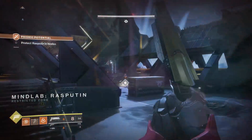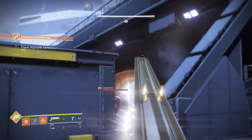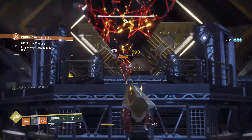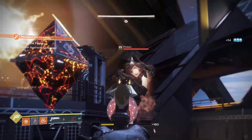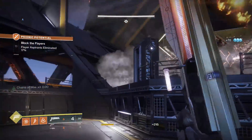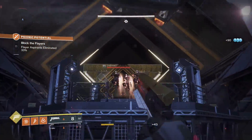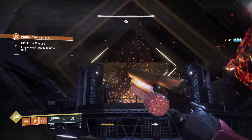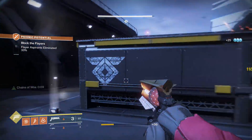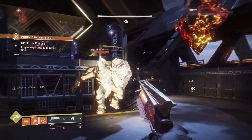Next is the exotic hand cannon the Sunshot. Its perk, Sunburn, fires explosive rounds and highlights targets that take damage, and targets killed by the Sunshot explode in solar energy — which can chain multiple times. Watching every single enemy explode in a huge fiery chain is not only super effective at clearing adds but makes the weapon feel extremely powerful. It shines in PvE with more low-health enemies to chain explosions, but it's also not bad in crucible. If you like explosions, there's no reason not to run this constantly.